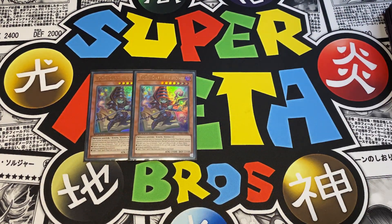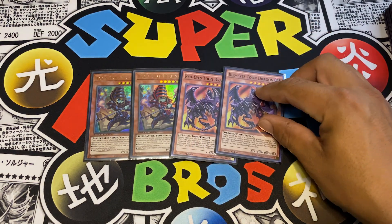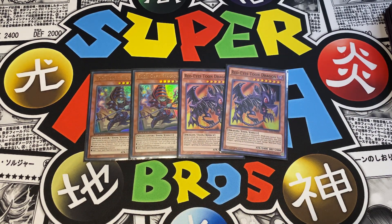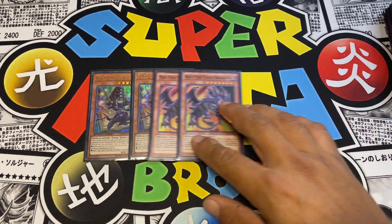Next we have two Toon Dark Magicians - you don't want to see him at three. He's one of the very good cards of the deck; he lets you search out your Toon spells and traps, and lets you special summon a Toon monster directly from the deck ignoring summoning conditions by pitching a Toon card from your hand. I also run two Red-Eyes Toon Dragon - I think two is the perfect ratio for both these monsters.